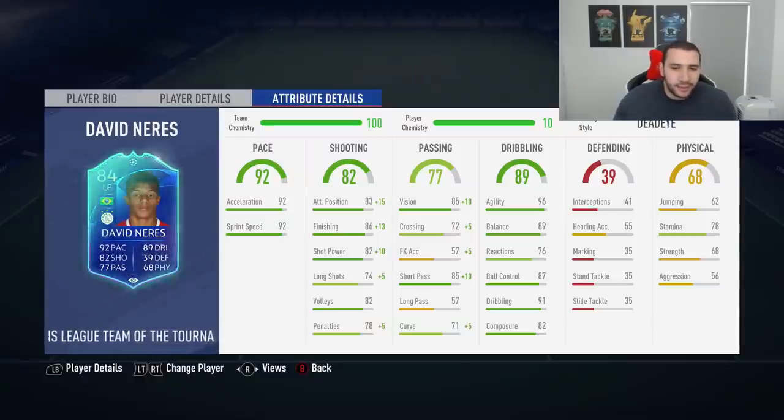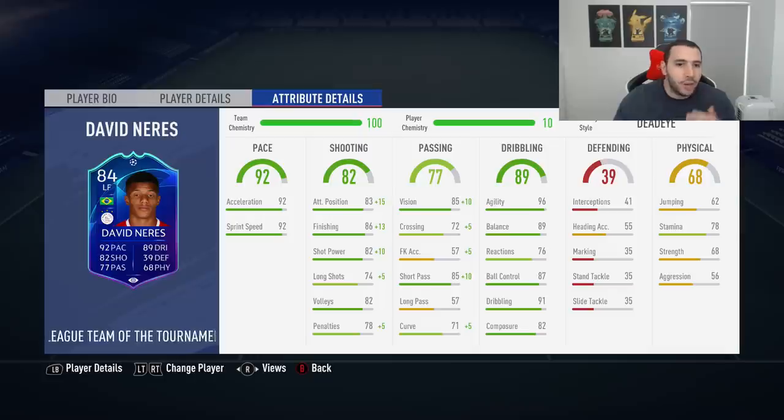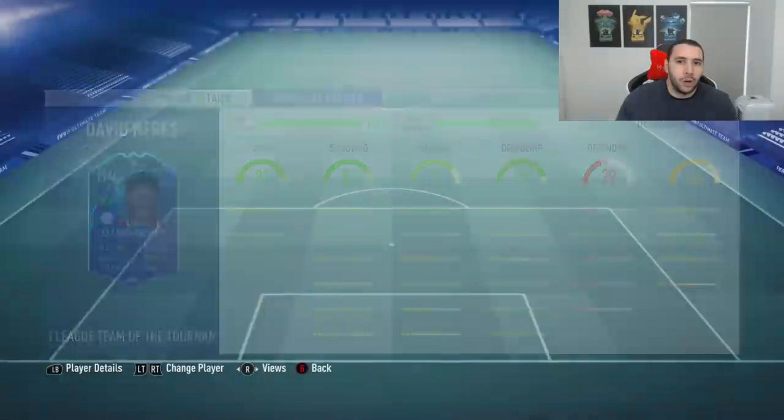Stats-wise I've decided to go with Dead Eye - I feel like this is the best I could do. We've increased his attack positioning by 15 so it's nearly maxed out, finishing is maxed out, and shot power is now 92 which is extremely important. Vision is now 95. His crossing is too low for my liking - even if you increase it by 10 it only goes up to 82, so I left it and focused on shooting. Short passing is now 95. Curve is still low but this is the best I could do.